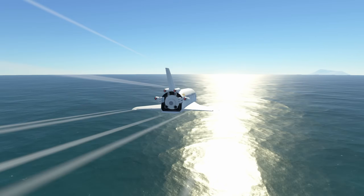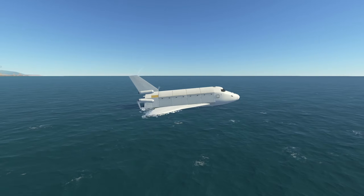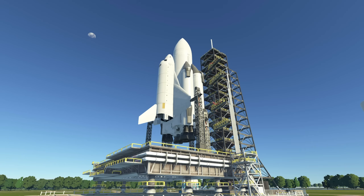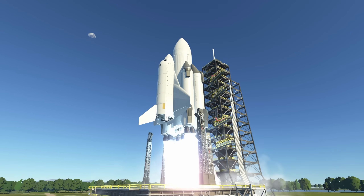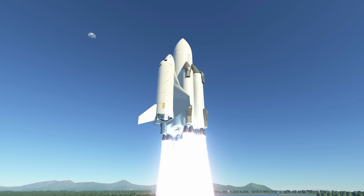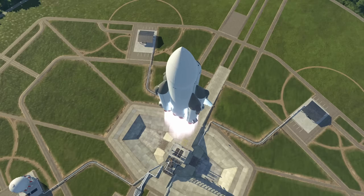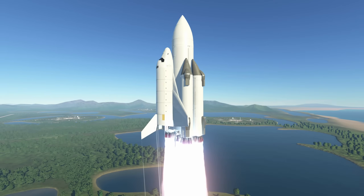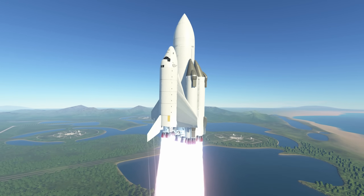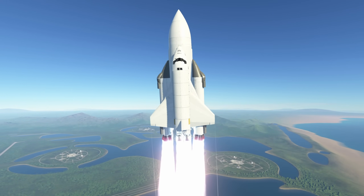Over here we're trying out the glider variant — the atmospheric test vehicle for the Buran. The real Buran did 25 successful atmospheric test flights and mine just weren't successful at all. Since this is a space program and not a glider program, I decided to just skip the atmospheric tests and go for the rocket launch. And here we have my recreation of the Buran-Energia vehicle combination.